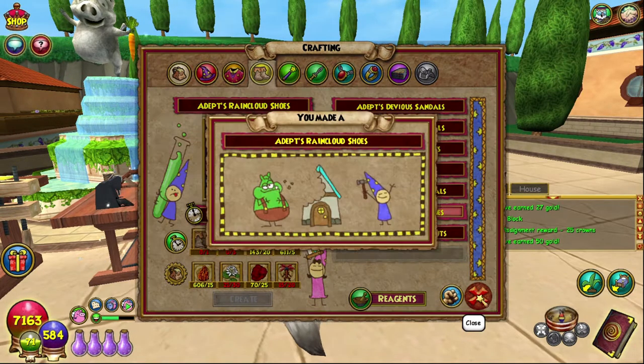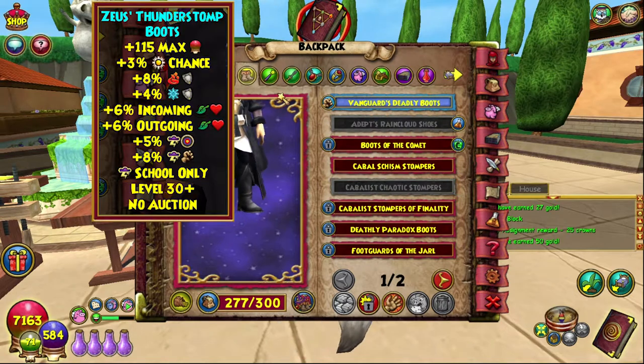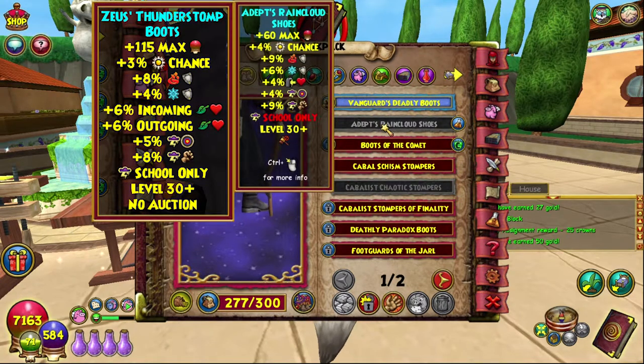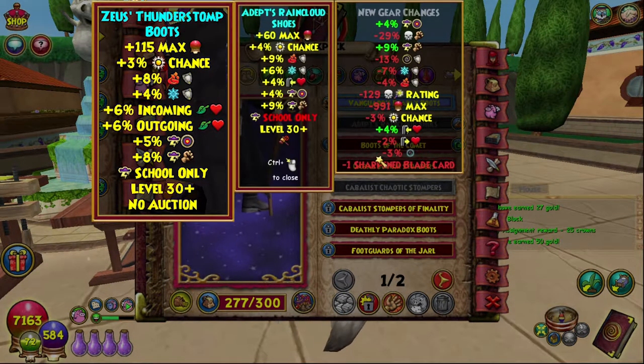Let's craft this bad boy up. As always, we will compare this to the Zeus boots, which are generally the best boots. This gives you 60 max health, 4% power pip chance, 9% fire resist, 6% ice resist, 4% incoming heal boost, and 4% storm accuracy and 9% storm damage. Level 30 plus, storm spell only, nothing else can be added to it.